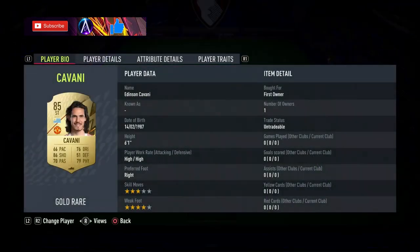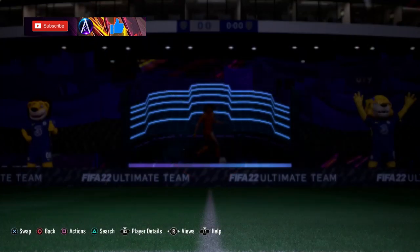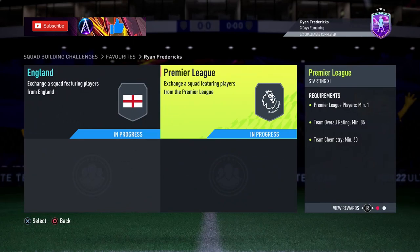Outside of that, La Liga players also apply. The Premier League team is: Cavani, Soma, PK, Savic, Navas, Marco Sensi, Lamar, Mona, David Silva, Yago Aspas. That is the Premier League team done.